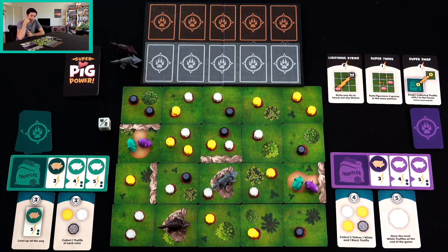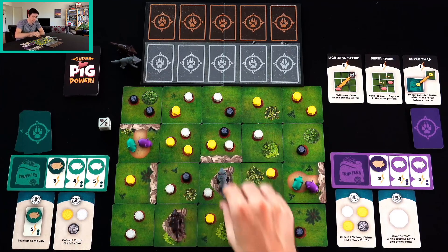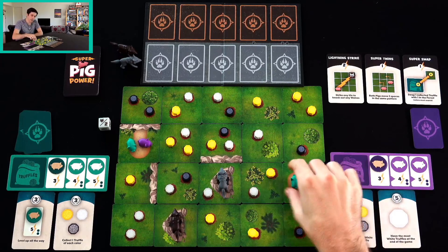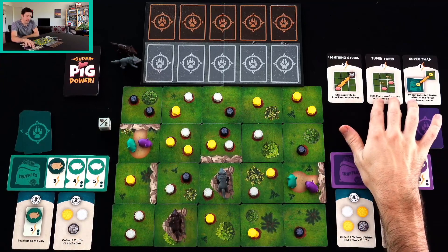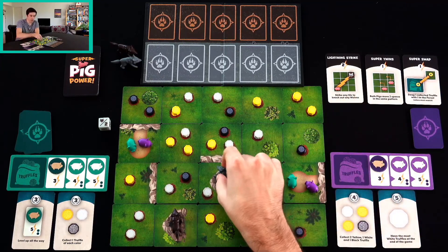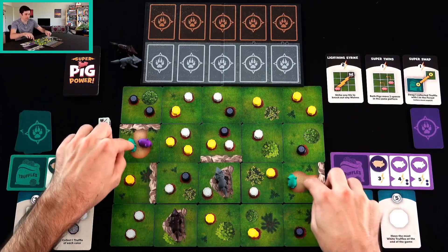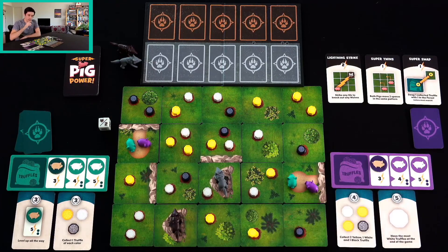So I'm thinking maybe I want to pick up something a little bit easier. And all of these wolves should be facing north because the direction matters. So I think I'm going to start just by taking this pig. I do want to move the pigs around and get some Truffles. But there are also these superpowers that I mentioned, and they can do some useful things. Like this one — I can knock out a wolf. That just means it's out of the game for that round anyway. I can do super twins — move both pigs two spaces in the same pattern. That would be useful if we weren't both on opposite ends of the board. We did start off on these secret paths, and you can travel between them, but not useful right now.